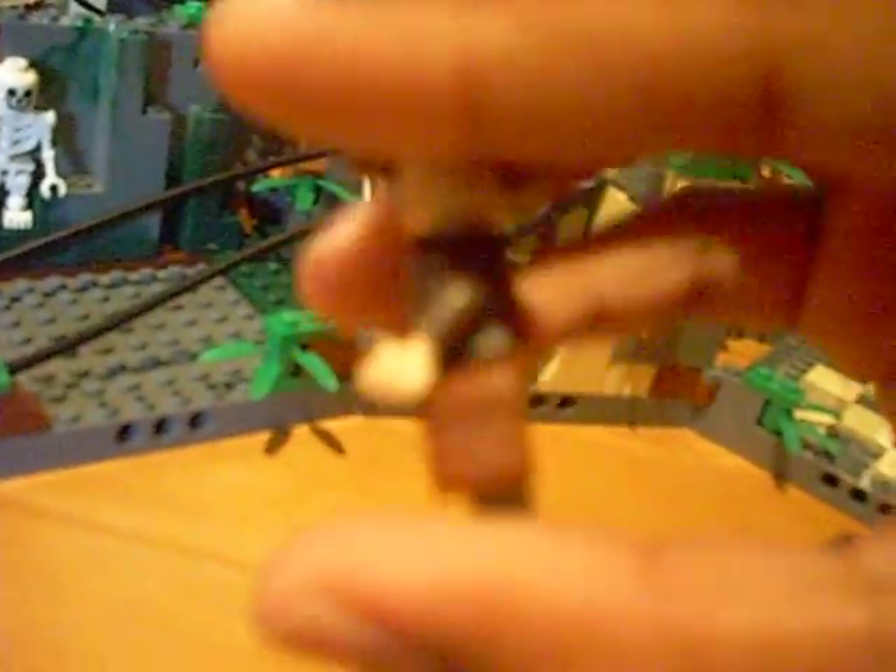Start off with the minifigures. Of course you get Indiana Jones. Then you get Sepito. And then Belloc. I think he's cool because he looks like a real 1930s adventure figure. I like his pith helmet.